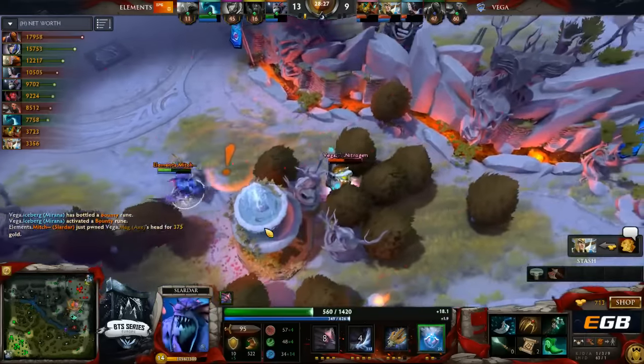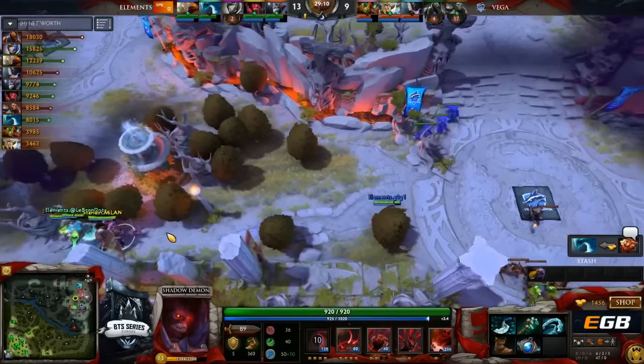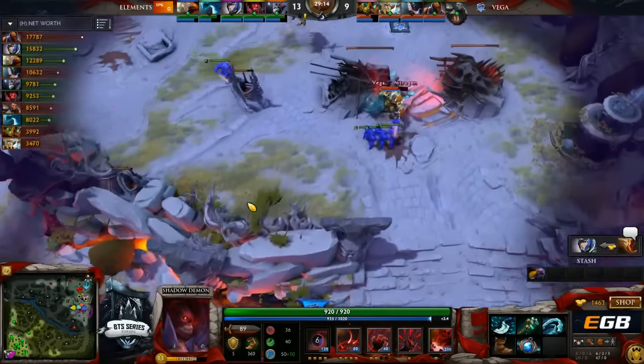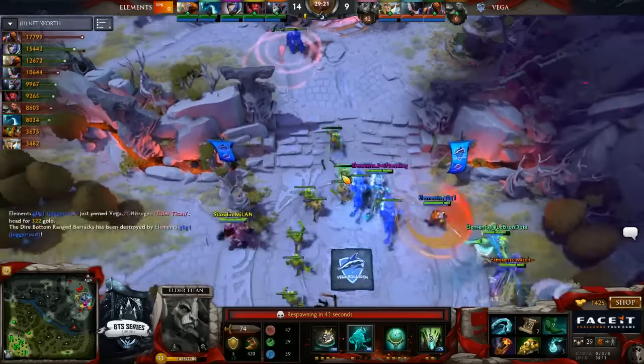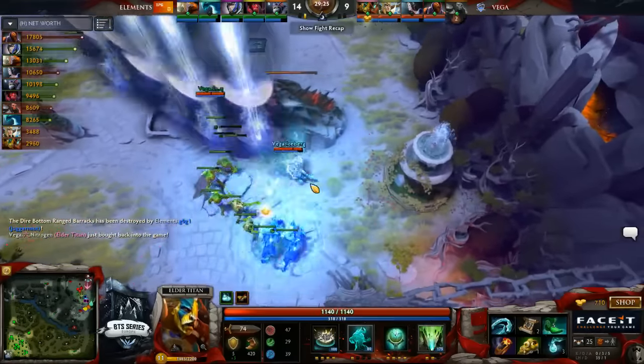FNG's got to get away! FNG tries to go valiantly. This is a shadow of his former self as he has just fragmented. Man, FNG — it has not been an easy game. It has not been an easy series for him. Zero-three on the Elder Titan. Gets crushed right there as he tries to get the stomp off.